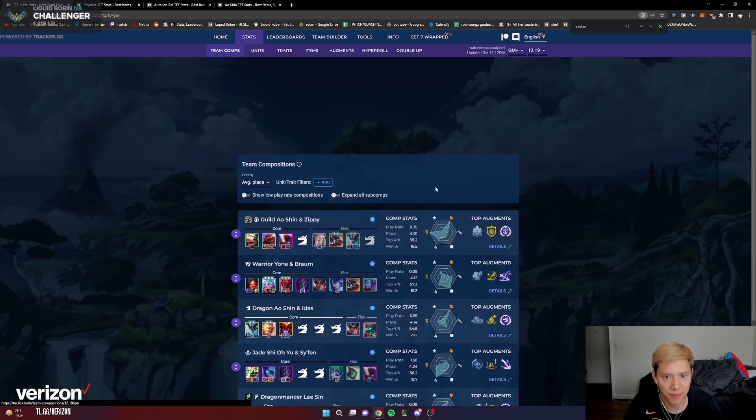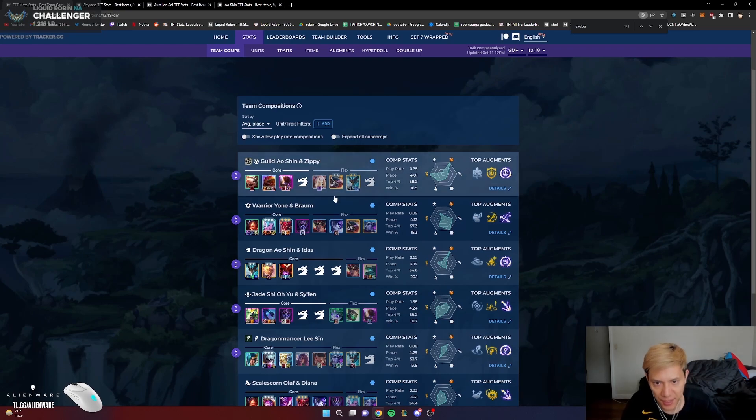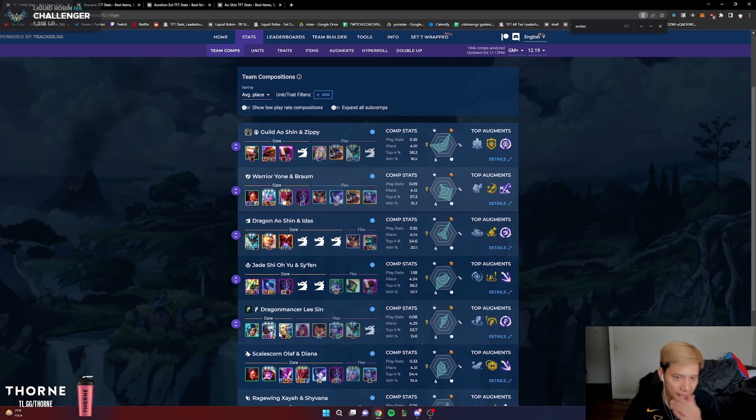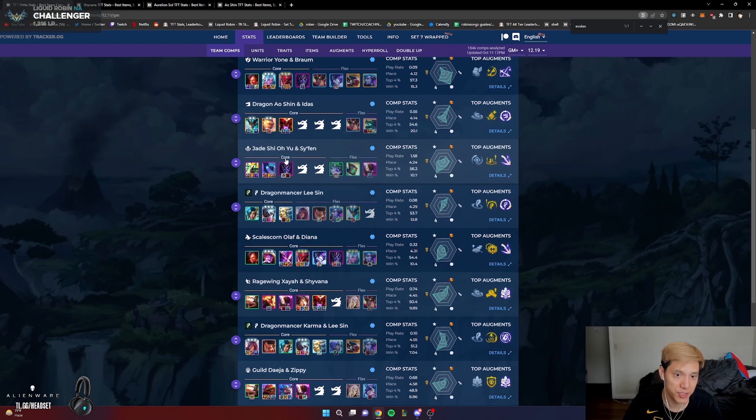The next page I use is the Team Comps page — go to Stats, then Team Comps. This is a great page to know what comps are good in the meta, since TFT patches change the meta so much. It's sorted by average placement, so best comps to worst. The best comp this patch is Guild Ao Shin — vertical guild with Ao Shin, usually a level 9 comp, averaging 4.01. Warrior Yone and Braum is really strong. Jay Chou and Siphon is a 4.24 — used to be bad but now it's really good.